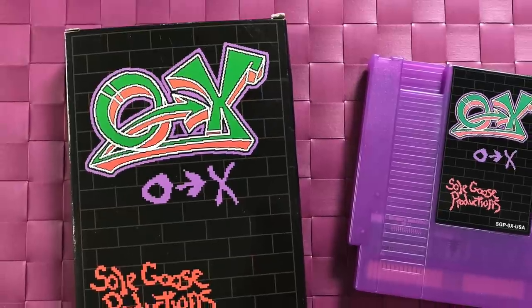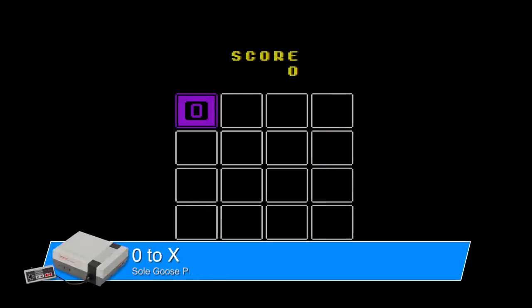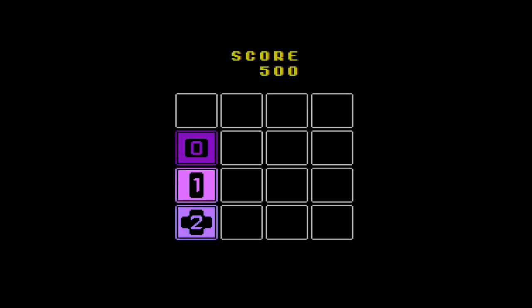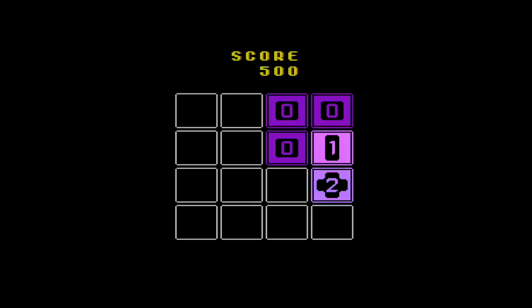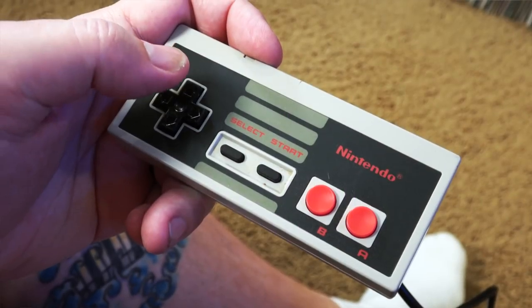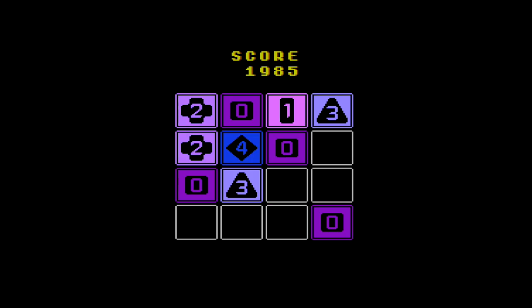This is called Zero to X, it's a puzzle game from Soul Goose Productions. At first when you're playing it you're like, what is going on here? What it is, is you have to match up the two numbers on the tile. Every time you push left, right, down, or up, all of the pieces shift to that side of the wall, and another piece will start. Once two numbers collide into each other, say one and one will turn into two. You keep building those up until you get four, five, six, and so on. Very addictive — you just keep playing, building up, and then after a while you lose because there are too many tiles on the screen.